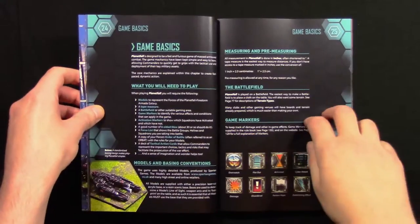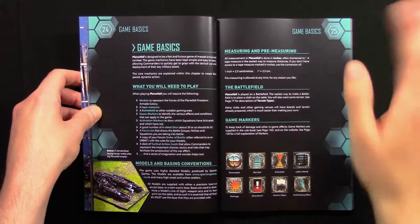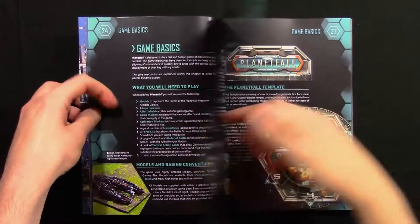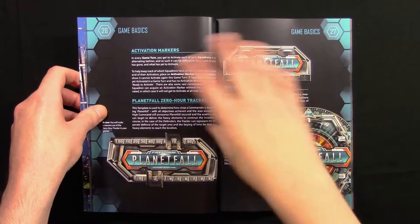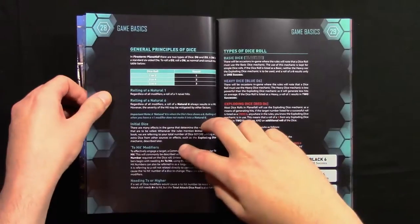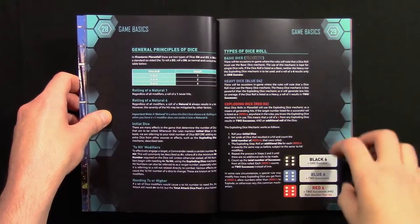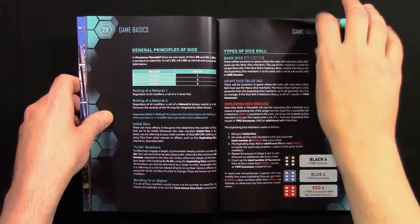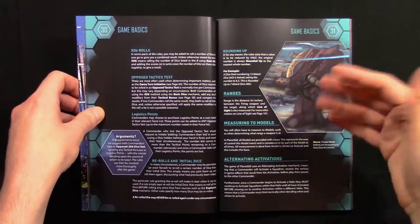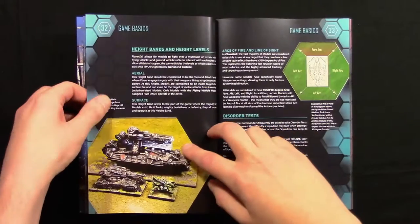Then we go on to game basics — what do you need to play Firestorm. Measuring: you can pre-measure at any time for any reason in Planetfall. Also covered are what markers mean, models and basing conventions, activation markers, templates, general principles of dice, and how Firestorm Planetfall uses three different colours of dice: black, blue, and red. Further basics include opposed tactics tests, measuring to models, and alternating activations.